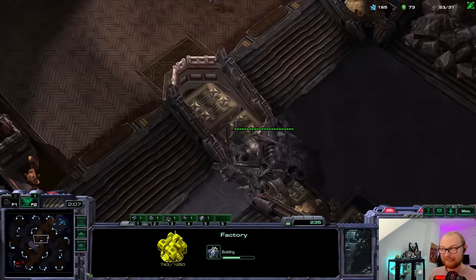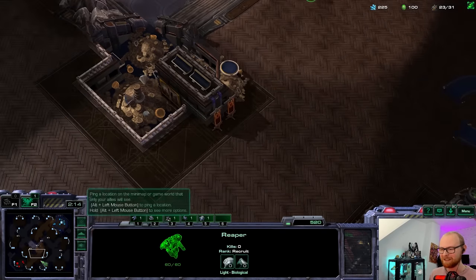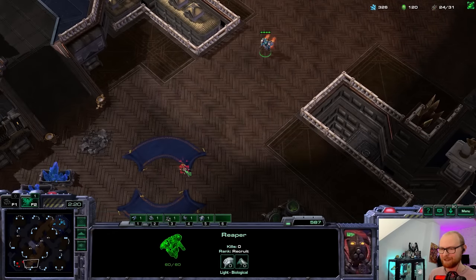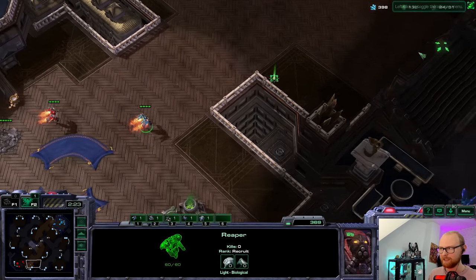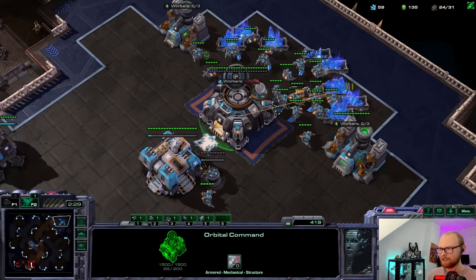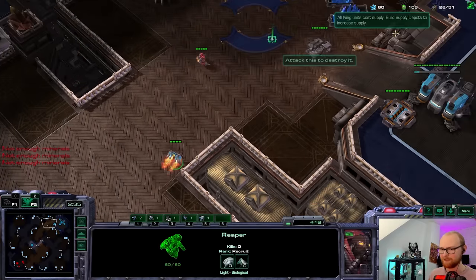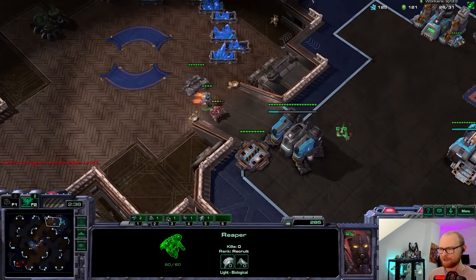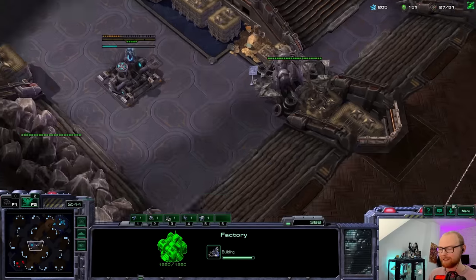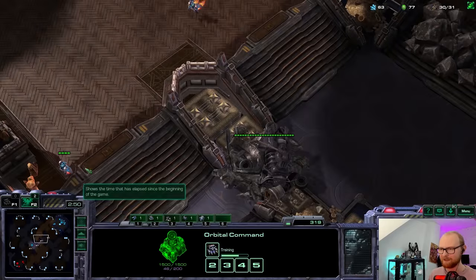I'm gonna build the command center right there — it's a place that seems kind of obvious but you might not scout it if that makes sense. It's in between the rocks, neither in the middle nor on the side of the map. At this point we have to be very lucky. The early game will require some luck, but later the micro is definitely skill-based. He's keeping his reaper at home — not very Cuckoo-like, but I'll have to live with it. Nice — we're gonna be able to find a CC. He knows I'm proxying because else there would already be a command center in the main.